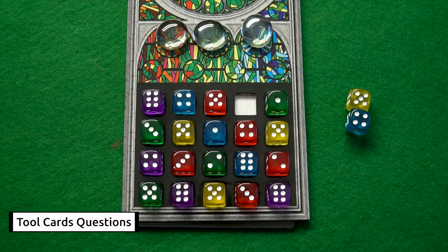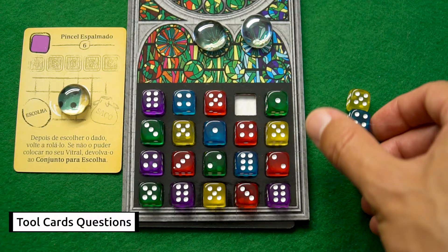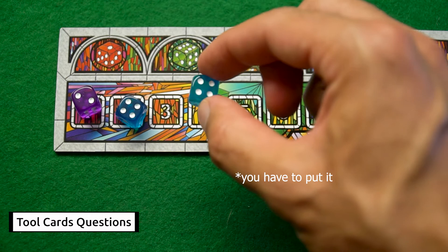A situation like this cannot happen in a normal way. By using the flex brush, tool number six, you can choose a die and re-roll it. But remember, you have to use it even if it's not an ideal situation for you. Of course, if after the re-roll it is impossible to place the die in your window, you can put it on the round track.